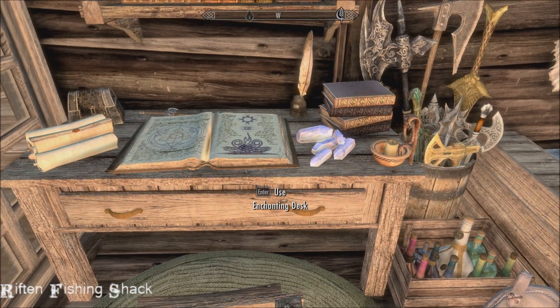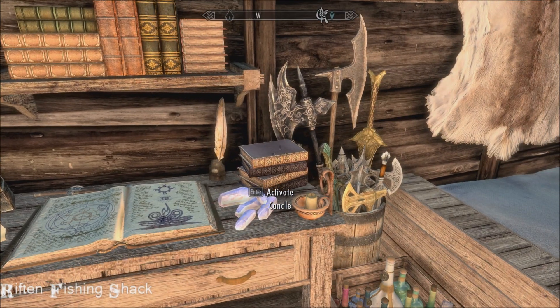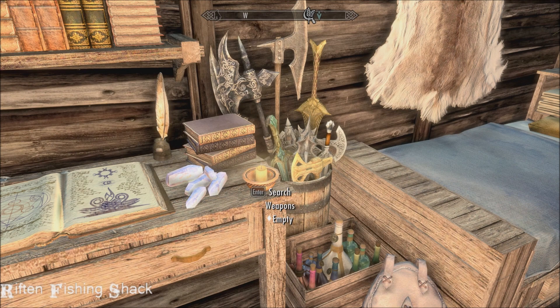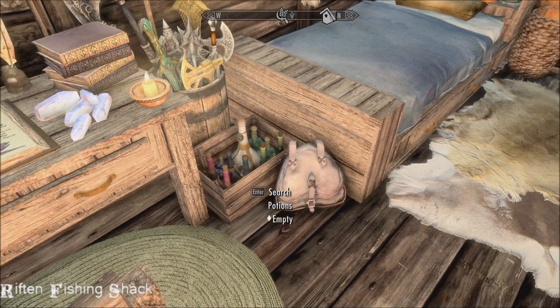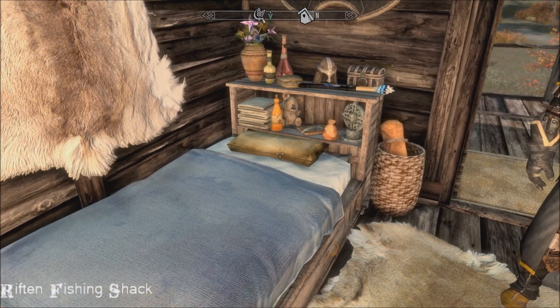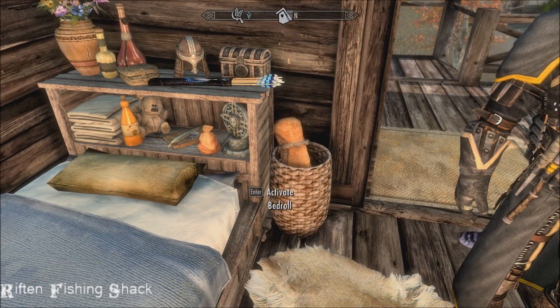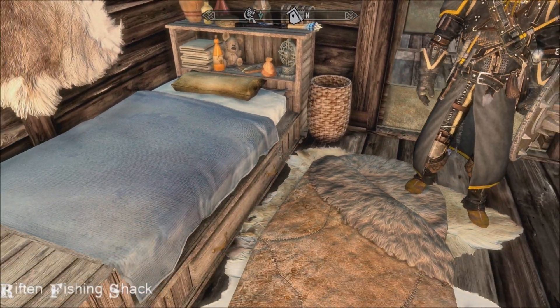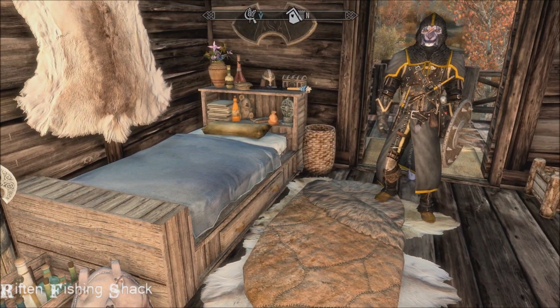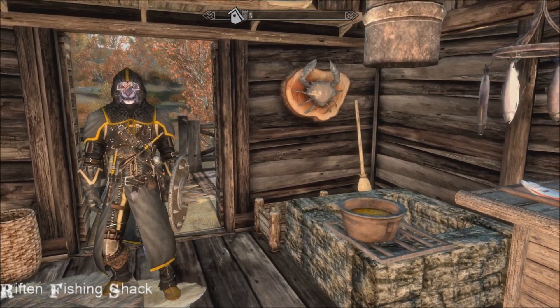There's a tiny little enchanting desk, candle storage, a knapsack, and your bed — look how charming that is, even with a tiny stuffed bear. And then somewhere for Inigo to sleep as well. So yeah, perfect — ticks all my boxes.